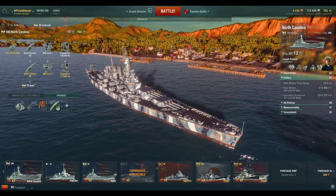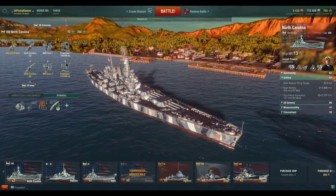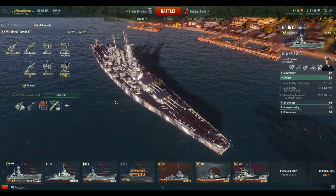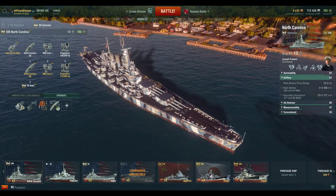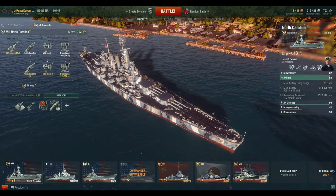With the U.S. battleships prior to this, you pick a direction and you have to go that way because you're at 21 knots and can't really turn around and influence a battle any other way — you just don't have the speed to get back. The North Carolina changes that.